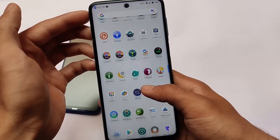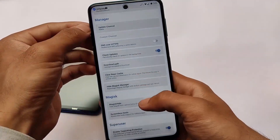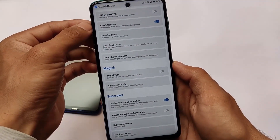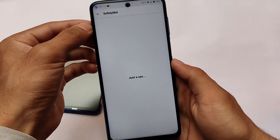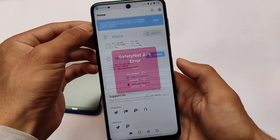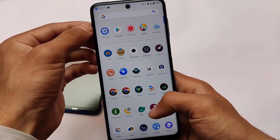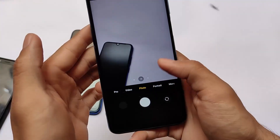One of the best things I liked about this build is the SafetyNet status. My Redmi Note 9 Pro's SafetyNet is passing. Interestingly, I have rooted my device and even though if I go to the settings, I haven't enabled the Magisk hide option — it's just kind of great. I haven't used any option like that.